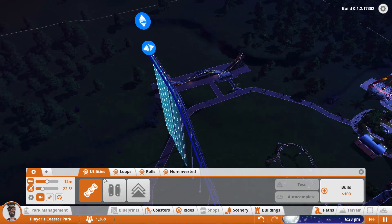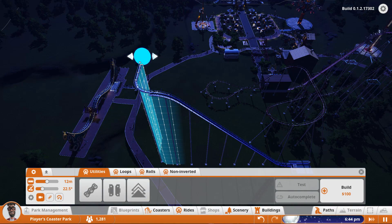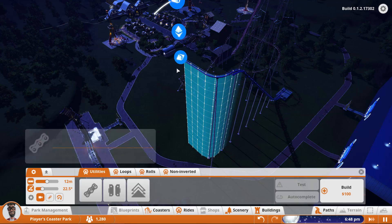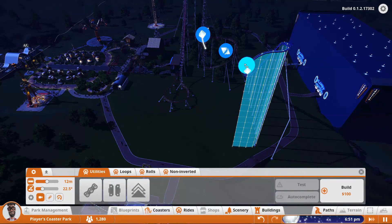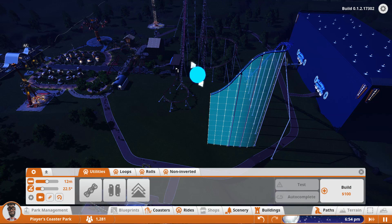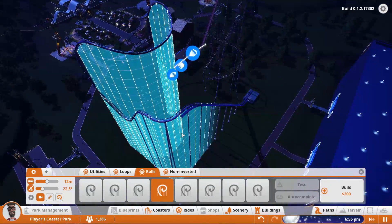This happened earlier. We'll just have it turn there — I don't know why it's not letting me put the chain on it. It won't let me turn it when the chain's on. Oh well, I'll turn the chain off and we're gonna get our first drop right here — probably a pretty steep one just to build up a little bit of speed. And let's put something cool right here, maybe a roll.